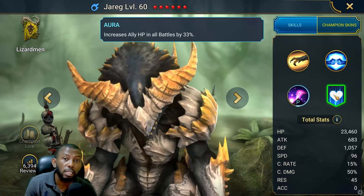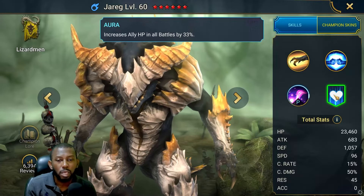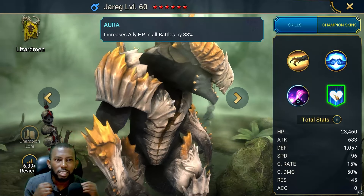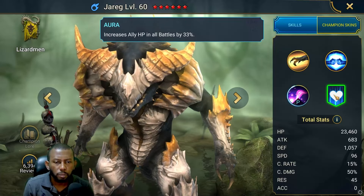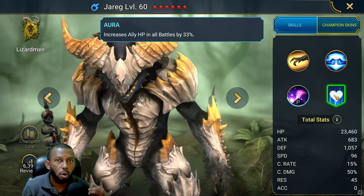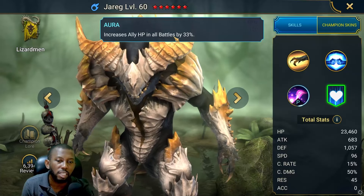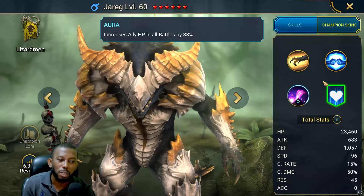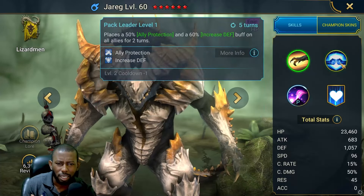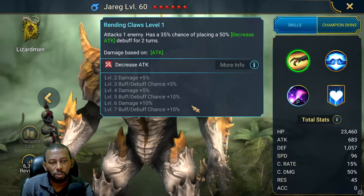He has an HP aura you can use in the leader slot in all battles — one of the biggest for an epic champion, coming up to 33% in all battles. It doesn't just say arena or clan boss or dungeons; it says all content. So if you need Jareg to boost your team's HP in some content, put him in the leader slot. However, I prefer to go with increased defense in content like dungeons or clan boss. He does have a high base HP, though his damage is based on attack.